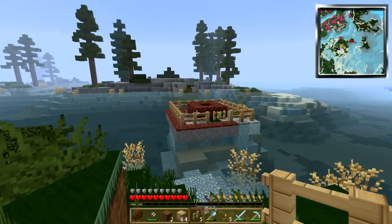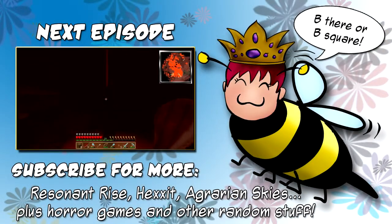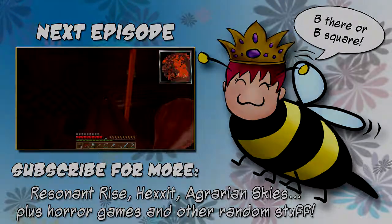We're going to wait for him to hatch, and then I will see you next time, folks — bye-bye. There's a fortress with lava pouring right down in the middle. It's all good, bye-bye.